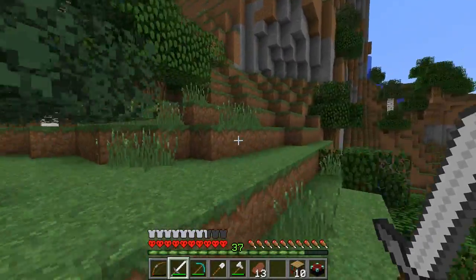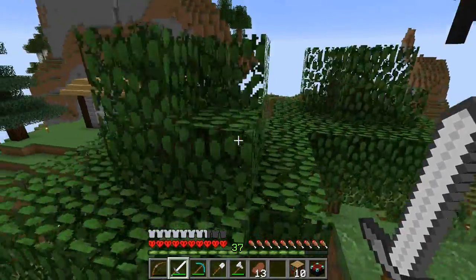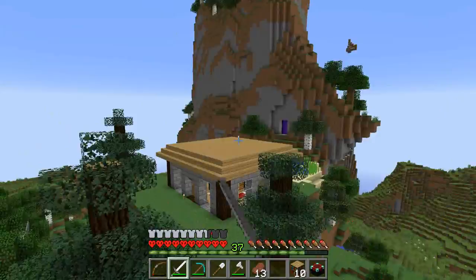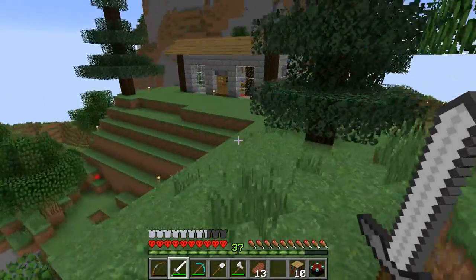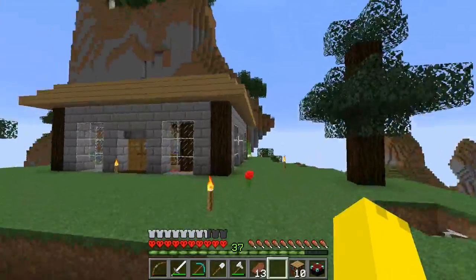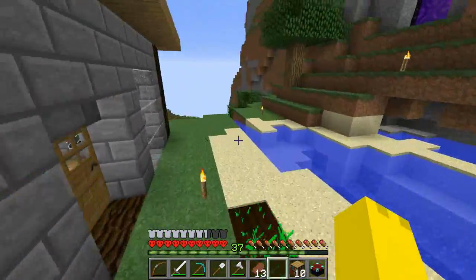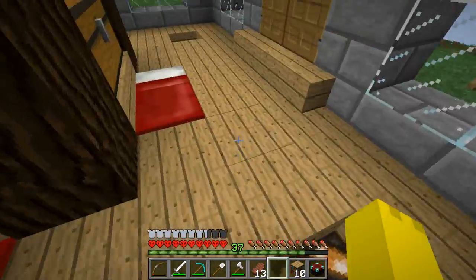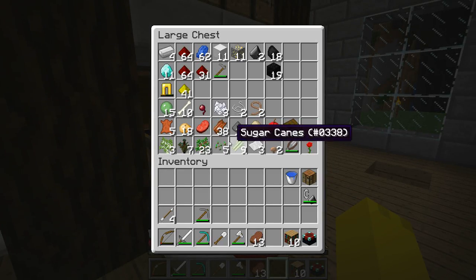Hey, what's up guys, welcome back to another episode of Minecraft Hardcore Amplified. In the last episode we put a roof on the house finally, and we also went to the Nether — we made a Nether portal, found a lot of glowstone, and were able to put some lighting into our house.